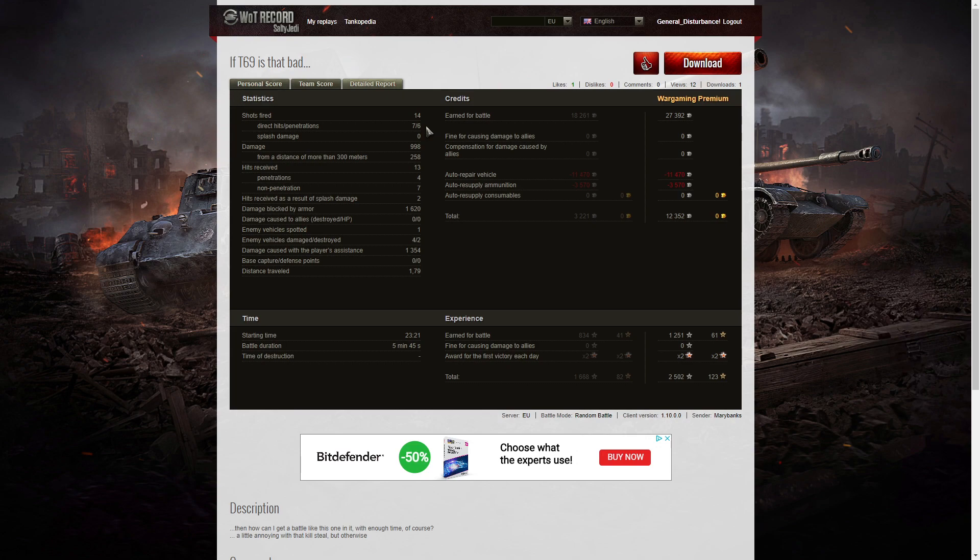She fired 14 rounds, got 7 direct hits and 6 penetrations, dealing 998 hit points of damage of which 258 were at over 300 meters. She received 13 hits from the enemy, of which only 4 actually penetrated, with 7 non-penetrations and 2 splash damage hits. Most of the non-penetrations occurred when she was over the ridge line and they were firing at the top of her turret. Two penetrations came when she finally poked one through the side of the turret, and the other two came as she got closer to enemies near the end of the game.